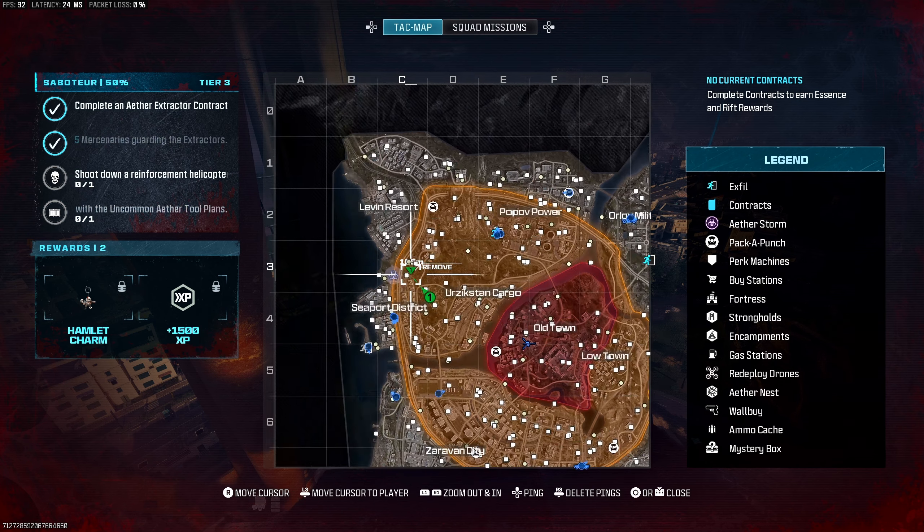The next free perk on our list is Death Perception. Go to Sector Echo 1. Death Perception involves three rings, and what you need to do is fly through them while parachuting. The best way to do that is to go up on the smokestack nearby. Climb all the way up as high as you can, look towards the rings, and jump off — float all the way down, fly through the first ring, then the second, and third. Notice how the rings dip further as you go down the line, which makes it pretty easy. Once you fly through, you'll hear the sound cue and the perk is yours.